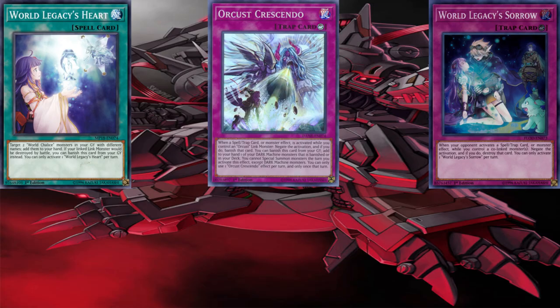As you can see here, we have a spell card: World Legacy Heart. Its effect is to target two World Chalice monsters in your graveyard with different names and add them to your hand. If your linked monster would be destroyed by battle, you can banish this card from your graveyard instead. You can only activate one World Legacy Heart per turn.